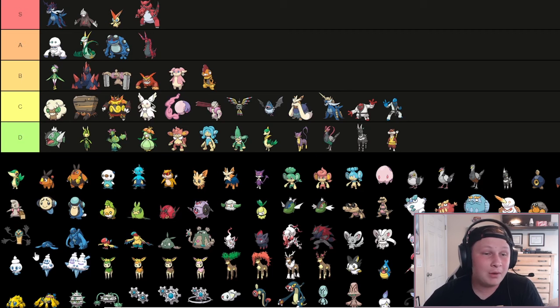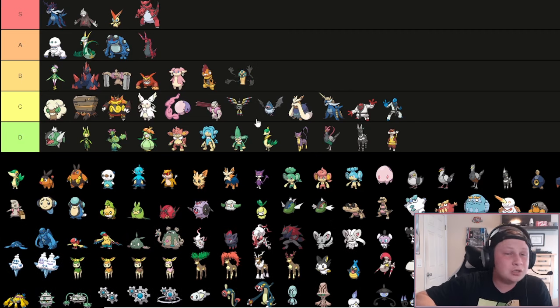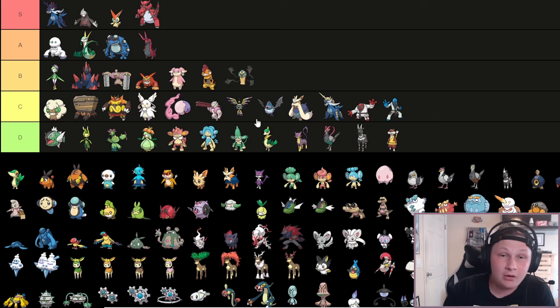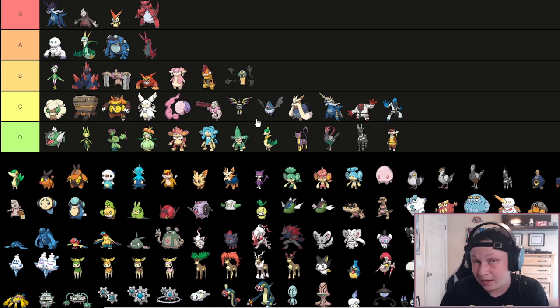Next up is Cofagrigus, another Pokemon with great value in Generation 6 and 7. I think it definitely deserves a low B tier shoutout. Mummy is an incredible ability, especially against physical attackers you're going to be checking with your phenomenal Physical Defense set, getting rid of their ability altogether. One of the best Mega Loppuny checks and Mega Medicham checks in the game - they can hit you that one time, but then you Mummy away their ability and they really struggle. It gets Toxic Spikes, Calm Mind, Nasty Plot, and Pain Split to keep itself healthy. Overall just a really solid Pokemon.